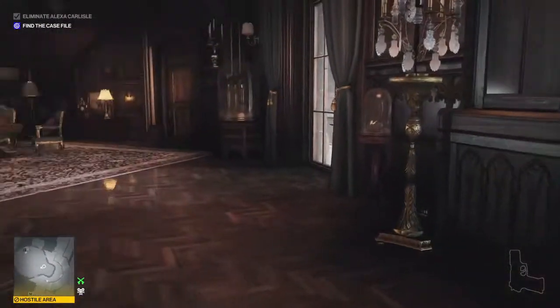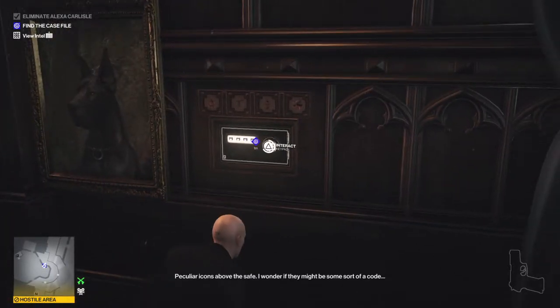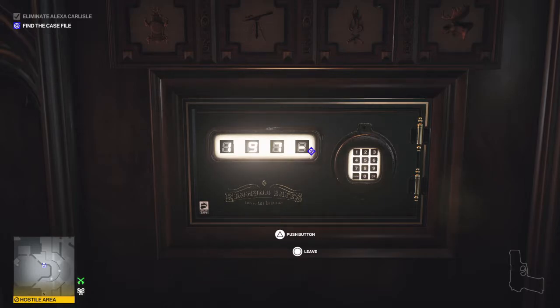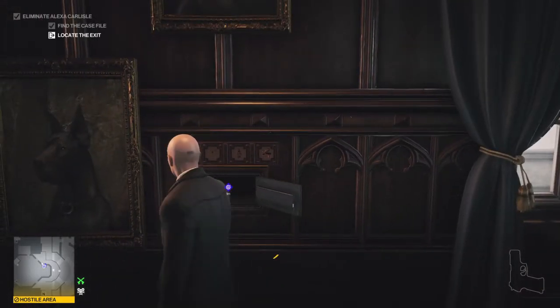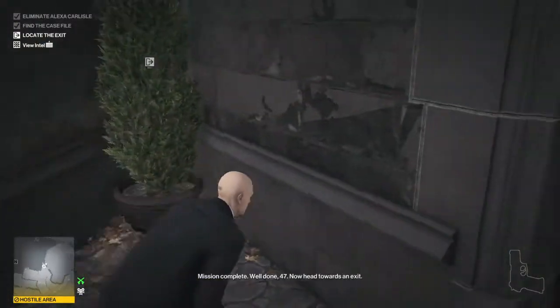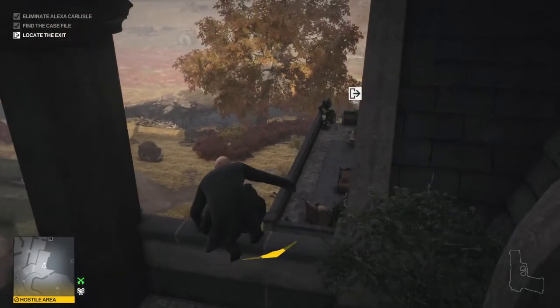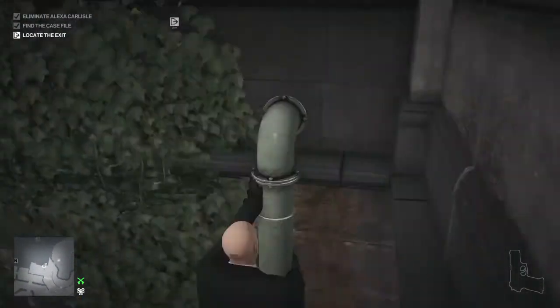Get over to the desk, crouch down, press the button on the chair — that opens up the safe. We've already looked around the office in the previous video so we know the code is 1975. We've got the case file and we're on our way out, going exactly back along the path we used to get in. He's going to get a little curious but we'll be long gone while he investigates.